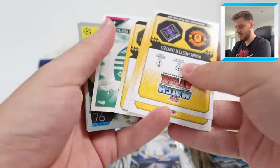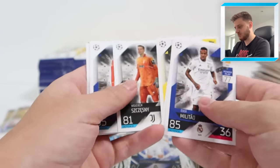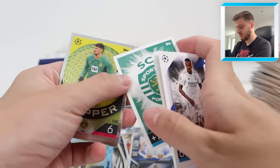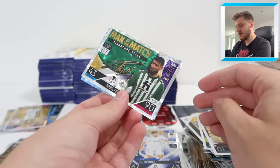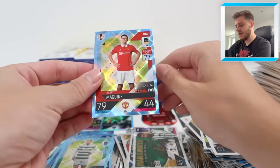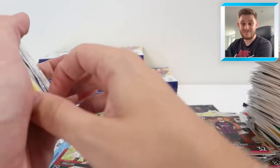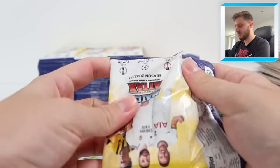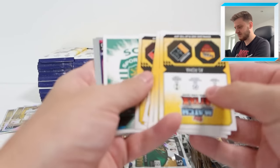We've got Eder Militao for Real Madrid, Eduard Mendy, Rob Holding, Bruno Fernandes, and Sporting's badge - Bruno Fernandes' former team. Cobel Stopper, Warrior PK, there's Fekir Man of the Match again, and Harry Maguire Crystal Parallel again! What's the chance of that - two of the same player in Crystal Parallel form? Surely that's rarer than getting an auto?